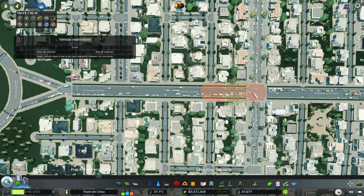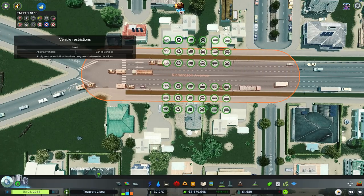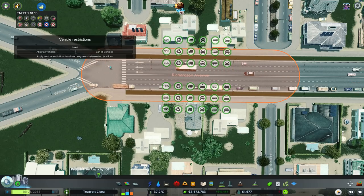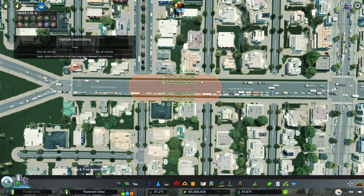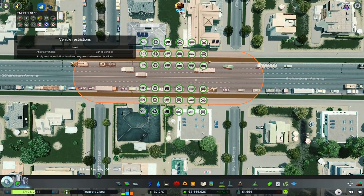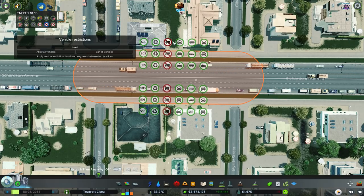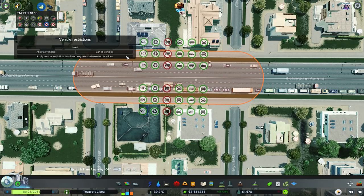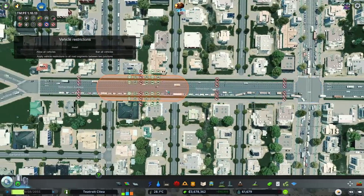We can only do one section at a time. Let's take this section here — because if we stop it there, they're not going to go anywhere else. There's an option to apply vehicle restrictions to all road segments between two junctions. If we do that, it should do it all the way along there. We want to stop trucks. I don't know why it's got it listed three times, but: SOS vehicles is fine, trash is fine, trucks — no, taxi is fine, bus yes, cars yes. And then we do that.